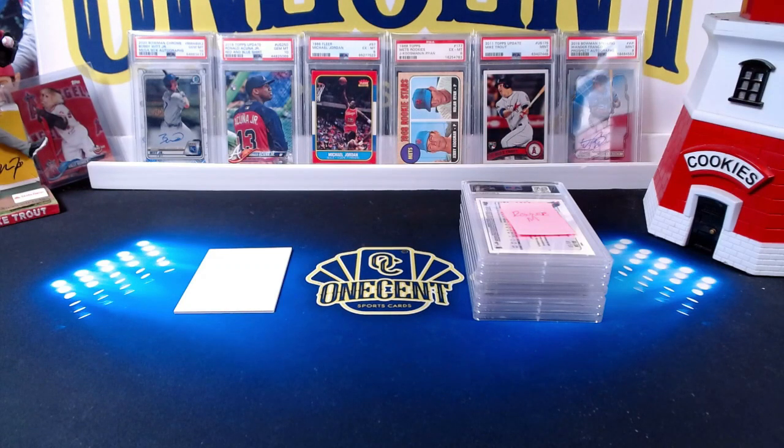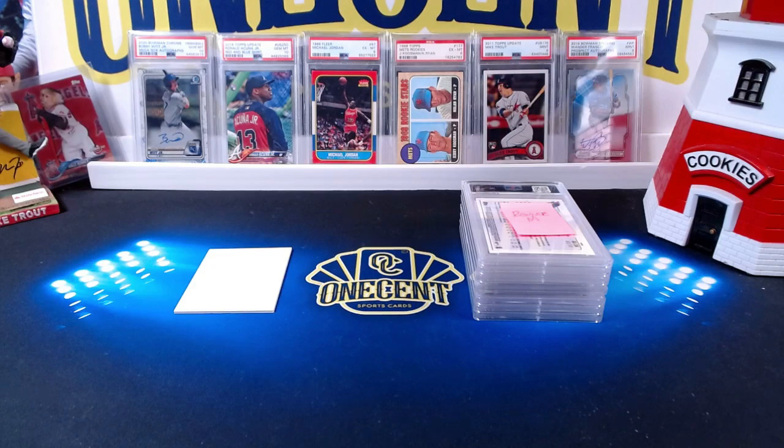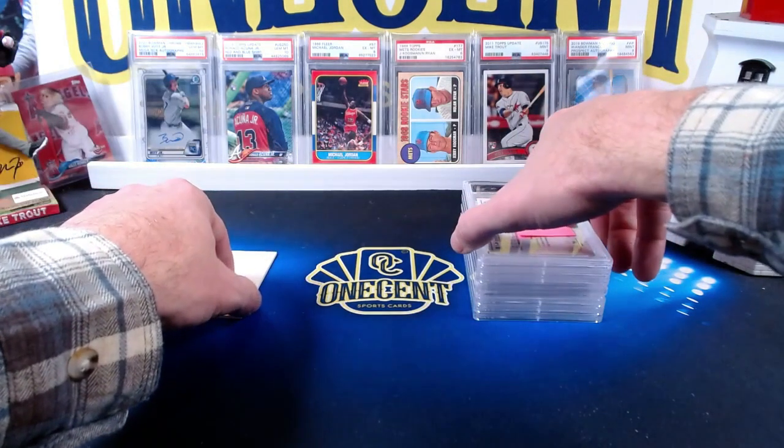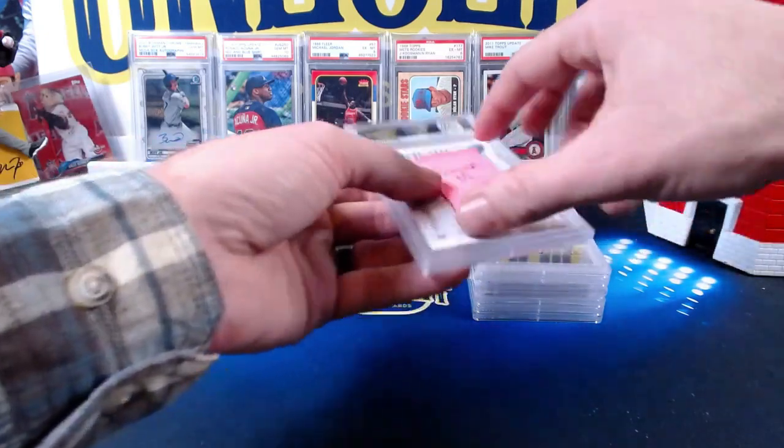Without further ado, let's go ahead and do the PSA reveal. This one's kind of fun because I like some of the players we have. We've got Wander, we've got J-Rod, we've got the Captain, and we even have the F-Face. Ronnie was the first one to submit cards, so Ronnie, this is your card.